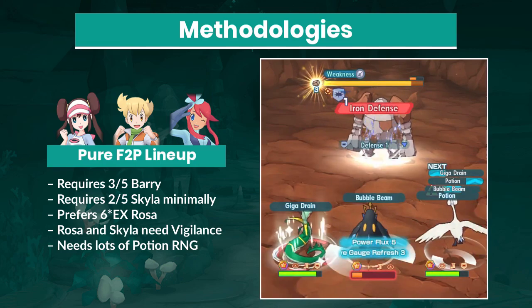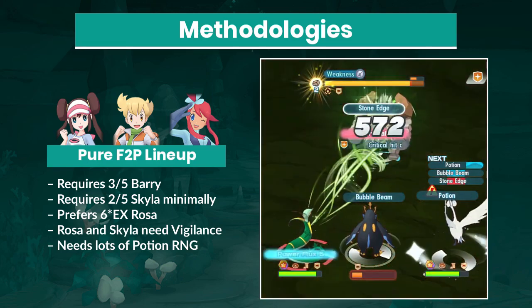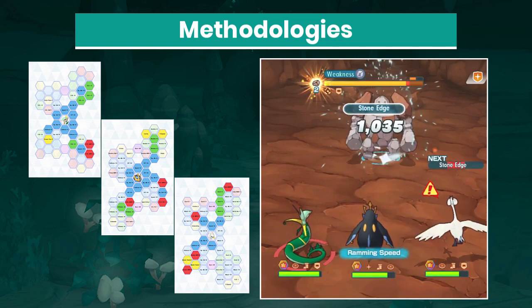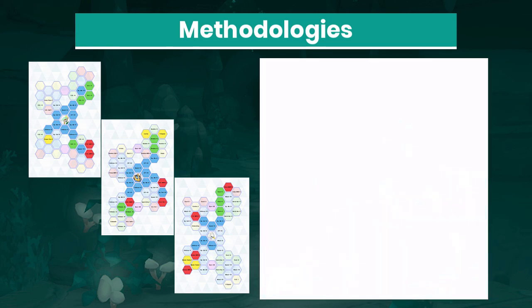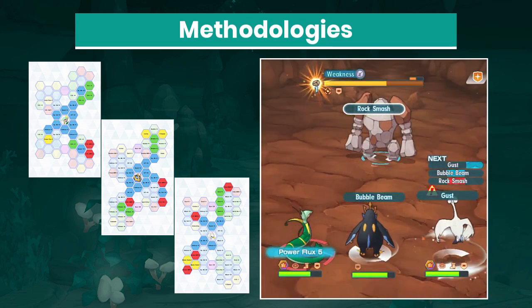Barry is a strong self-sufficient striker with massive sync hooks, and Rosa sustains herself with Giga Drain. Skyla is weak to Rock, but she can protect the party with defense buffs and potions while Rosa takes care of tanking. This is a viable structure for most Legendary Arenas, but Barry has to have a 3-5 grid. Rosa wants to be raised to 6-star EX potential, and both Rosa and Skyla need Vigilance as lucky skills in order to survive.